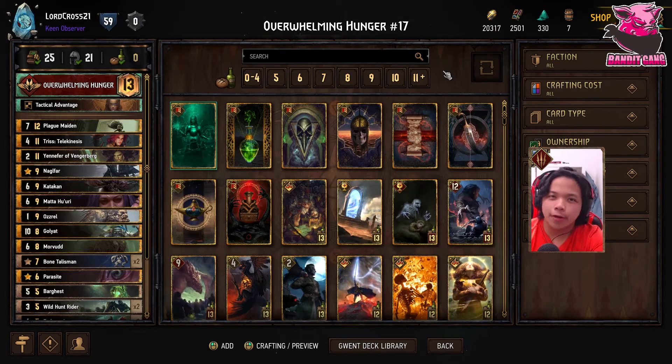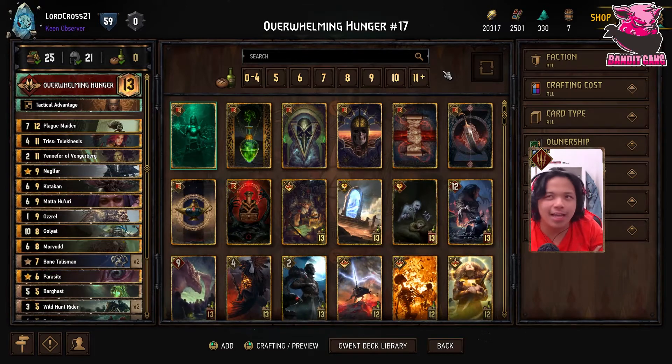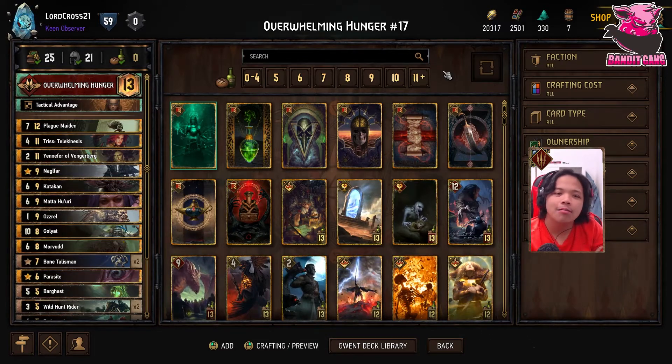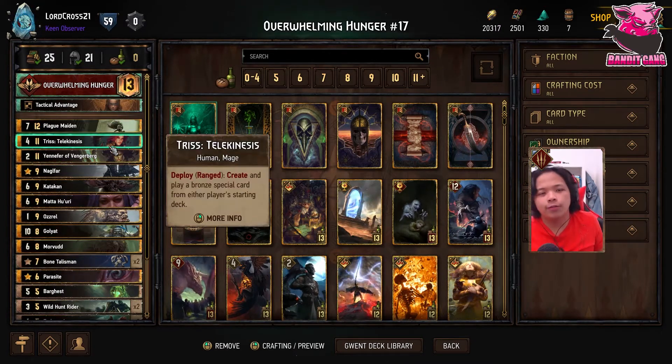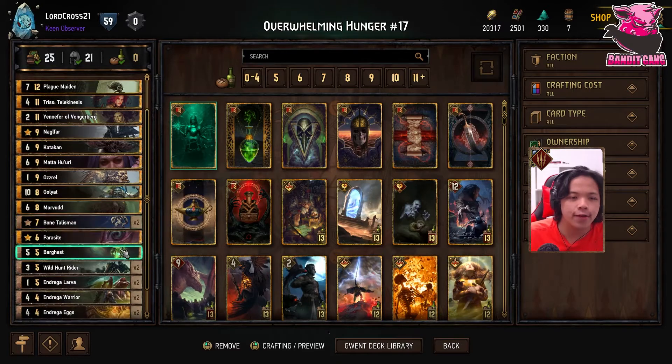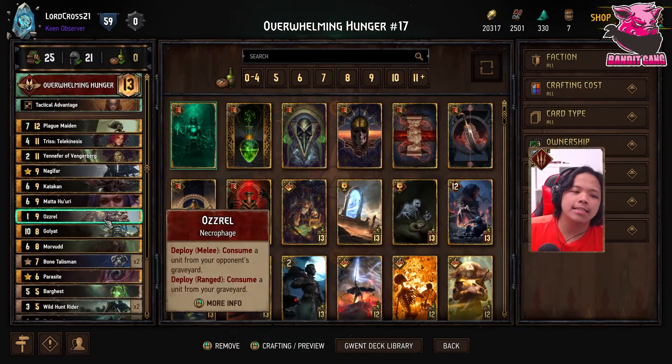Greetings, and today I have another Gwent deck video for you. I've finally decided to try out that new Monsters leader ability, Overwhelming Hunger. I know it's pretty late considering it's near the end of the season, but I've already looked at some other Overwhelming Hunger guides and a lot of them revolve around a similar strategy: using Plague Maiden to swarm the field, with cards like Triss Telkinesis, Yennefer, and Bone Talisman for support.